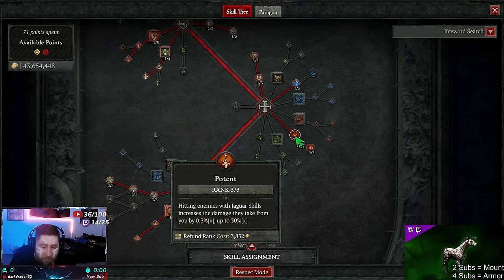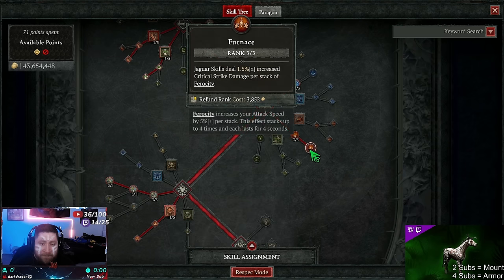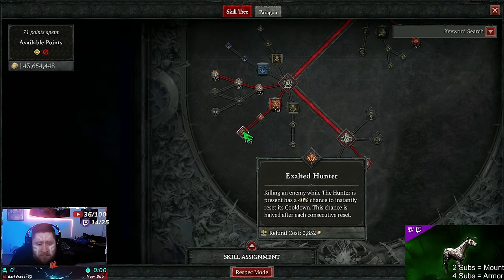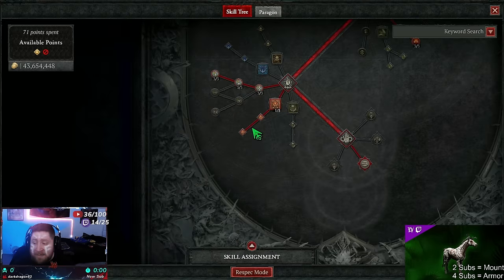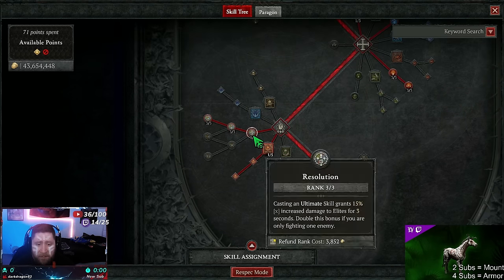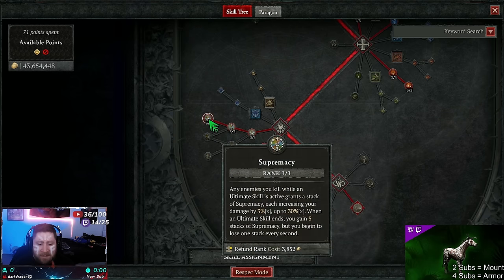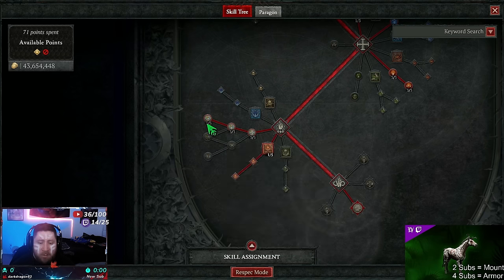Then we max out Potent — the more times we hit with Jaguar skills, the more increased damage we deal. Max out Furnace — Jaguar skills grant increased critical strike per stack of Ferocity. Max out Hunter, which is insane and resets very fast. Then max out Resolution for increased damage, Spiritual Attunement for more vigor, and Supremacy for more damage.